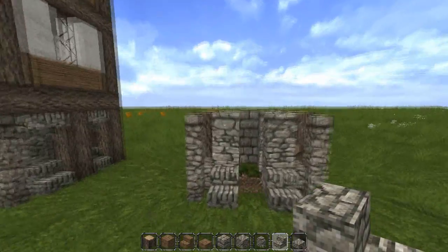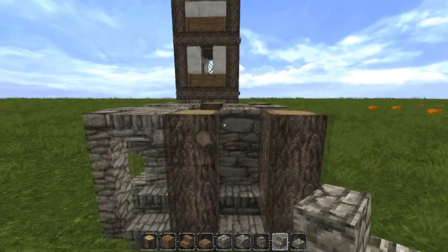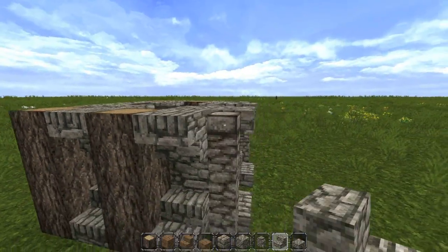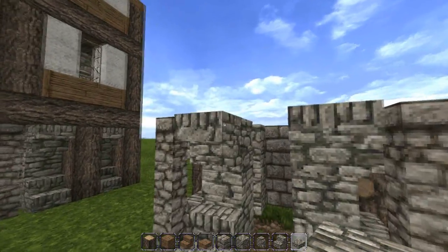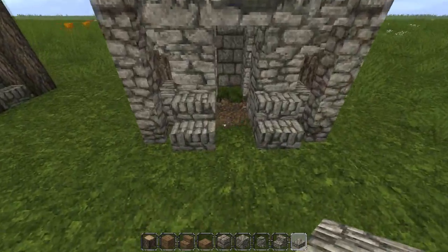Now we are almost done with the base structure. All we've got to do is add our upside down cobblestone stairs, placing them right above your normal cobblestone stairs. This will give your home just a little bit more shape and make it look more realistic. Then place your cobblestone slab in between your cobblestone stairs, and you're pretty much done with the bottom besides adding the door.